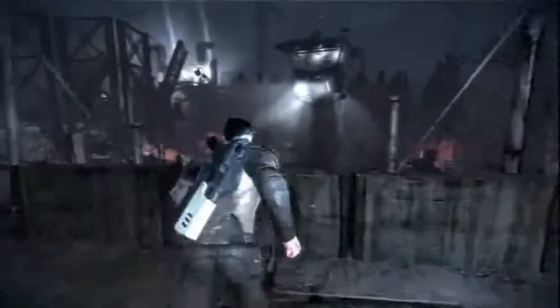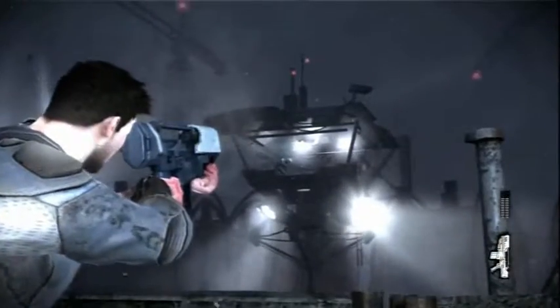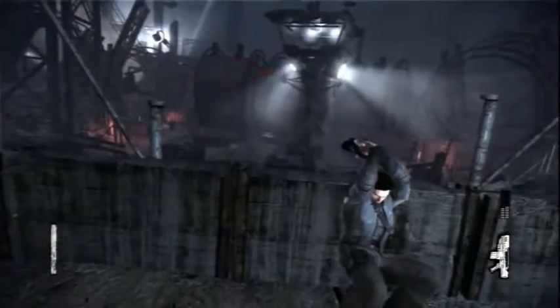You'll need to use all these skills when you enter an open combat situation like this. Firstly I send Shadow down to disrupt the enemy, then I use my gun to take down the sniper. Once that threat's been taken care of I lay some suppressing fire down, then I'll break cover so I can engage the enemies at close quarters.